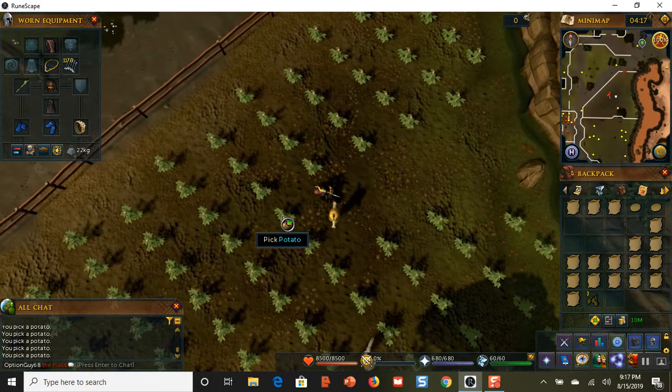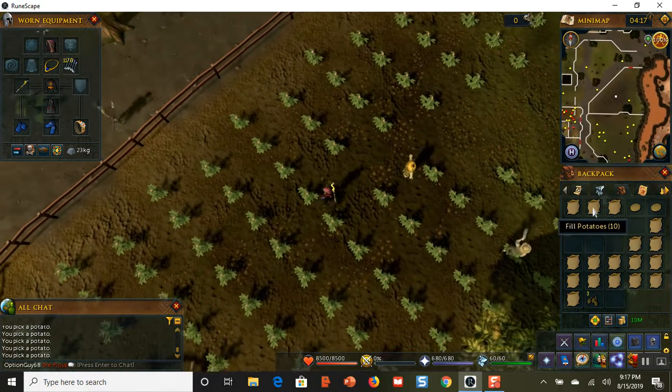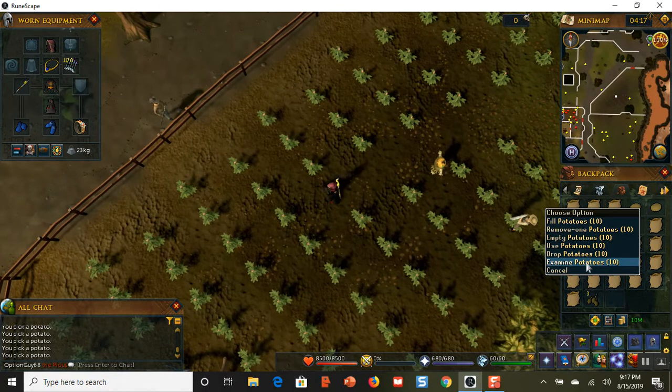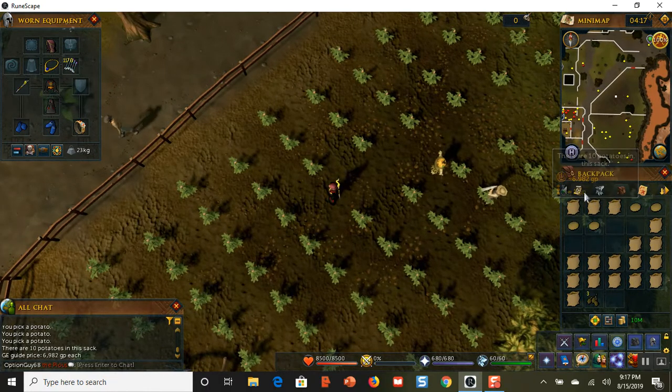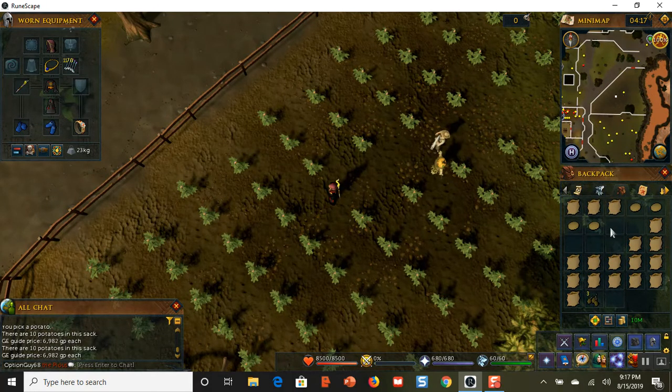So if you do this for an hour, you will make about five to six bank runs, and a sack of potatoes, if I examine the potatoes, goes for 6,982 gold. So if you can make five to six bank runs of 17 potatoes, then you do the math — you're going to make somewhere between five to six hundred thousand gold in an hour. And that is nothing to complain about for a very low-level, easy money-making method, which is what this method is and what this video is all about.